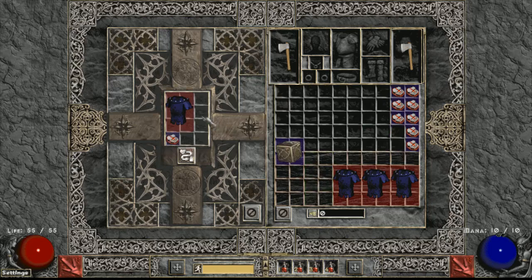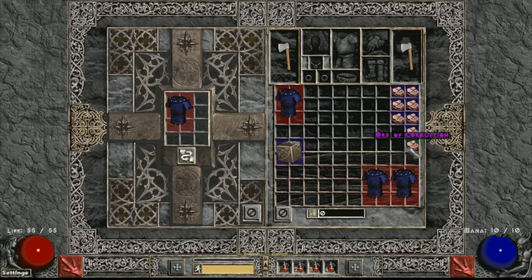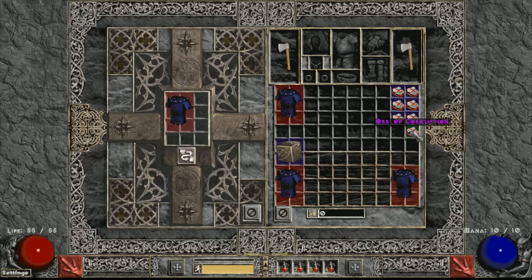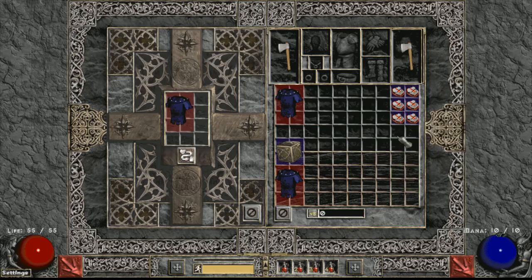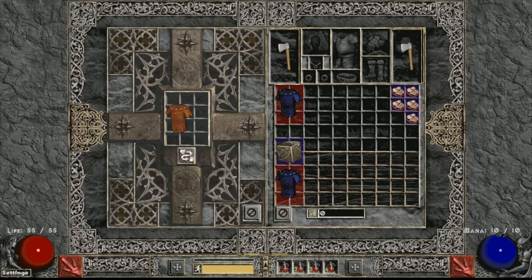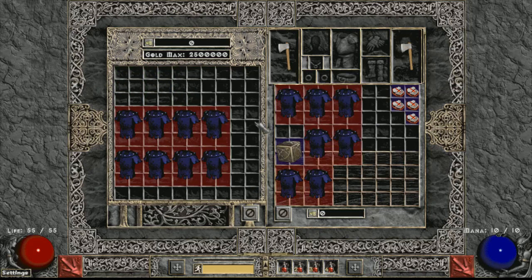Brick. Brick. Chance to cast, bonus attack rating. Brick. Money ball, come on - let's just get one of these four-socketed. Come on, come on - brick! Bricked the 35 all-res one. That's alright, it's okay.